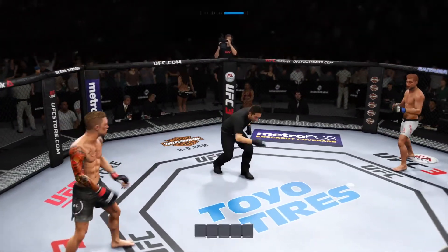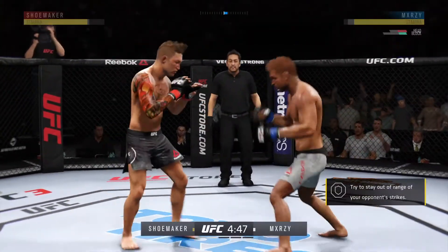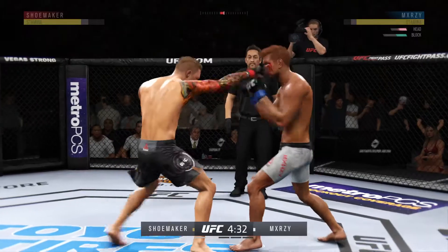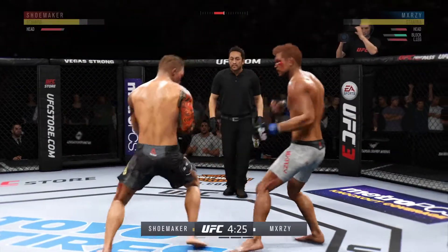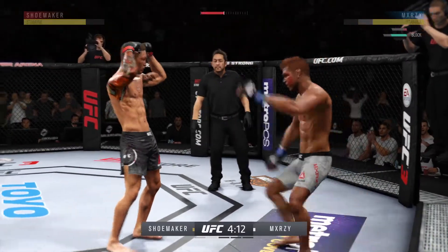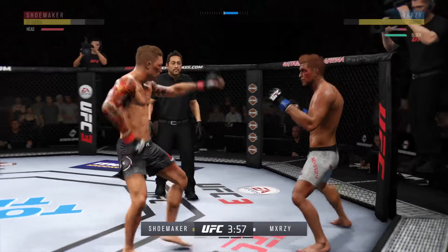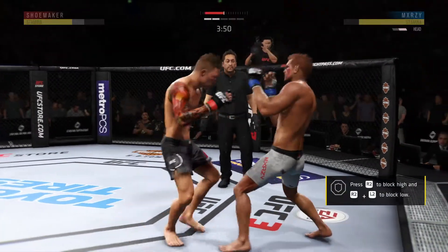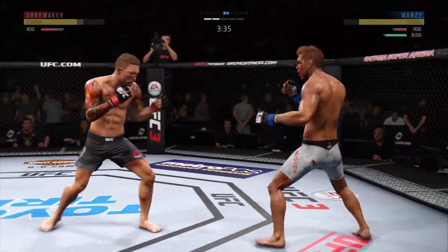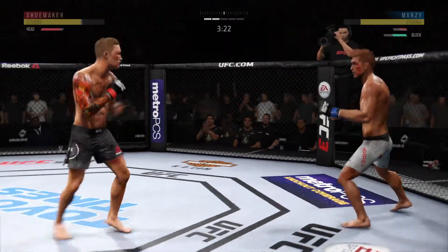Here we go, second round. This is gonna become one of those things where you're just wondering what the opponent is gonna be able to do to him. He got hurt — he's in big, big trouble. He's hurt badly, just hanging on here right now. Big shots! Combinations here. Hard straight punch. He is landing some good shots, but not really stringing them together. He's gotta mix up his strikes, change his tempo a little bit, and try to get his opponent out of there by landing more than just one strike at a time.